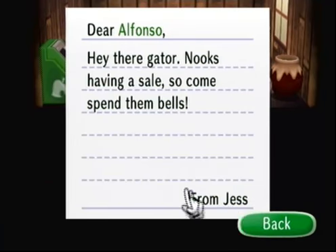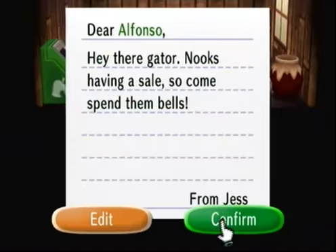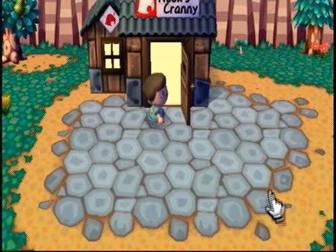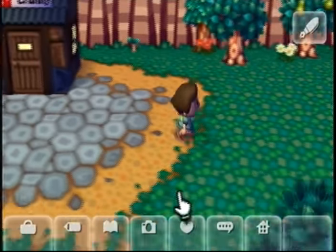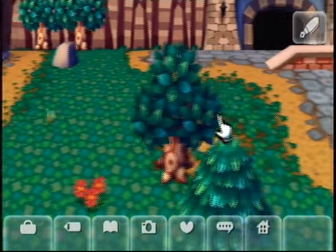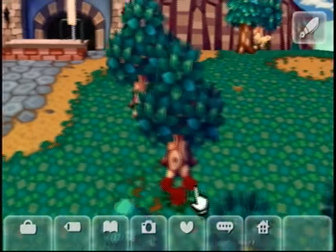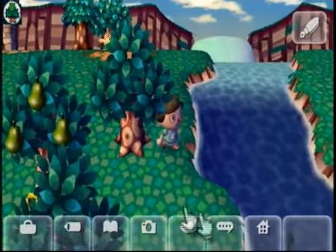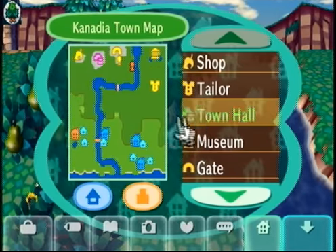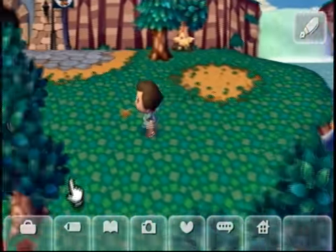Here's the letter to Alfonso: "Hey there, Gator. Nook's having a sale, so come spend those bills." Now we have to bring it to the post office. Pete, the mailman, delivers the letters — I believe he makes a grand appearance. The post office is in the town hall in this one.